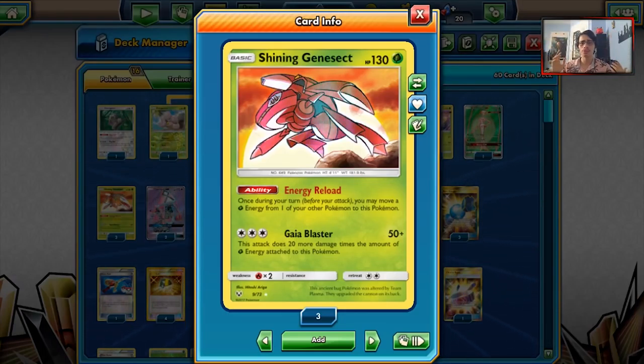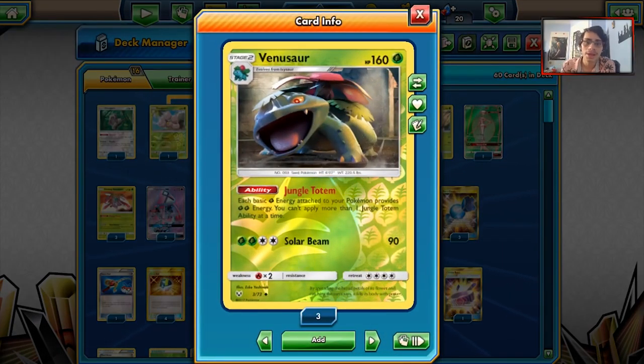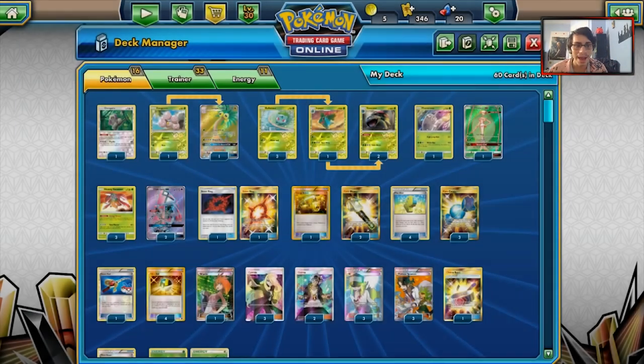Genesect — Shiny Genesect, whatever you want to call it — is a 130 HP Pokemon. That's great HP when you're playing against Zoroark and Dawn Wings. You also have Gaia Blaster, which is its main attack. It does 50 damage plus 20 more for each grass energy on this Pokemon. Thanks to Venusaur's ability Jungle Totem, each basic grass energy attached to your Pokemon provides 2 grass energies instead of 1.